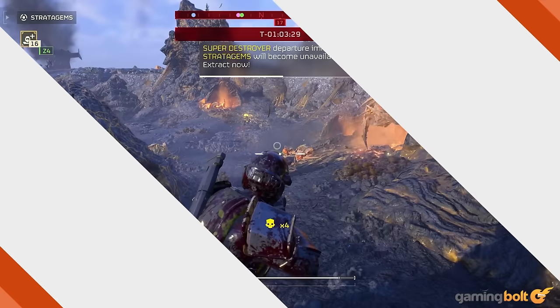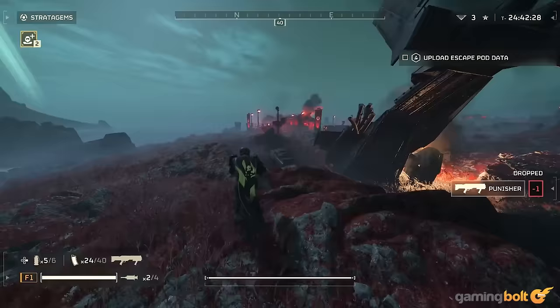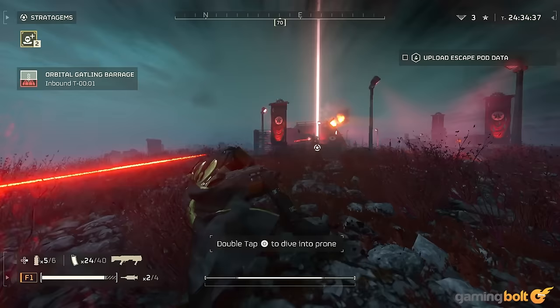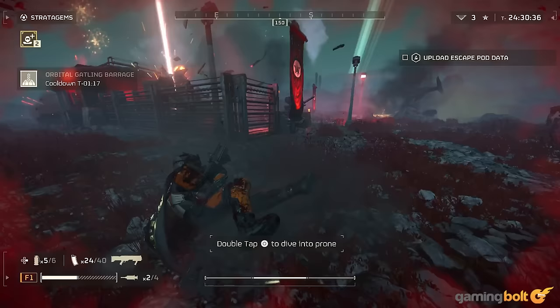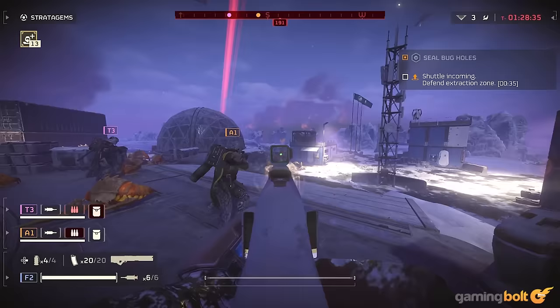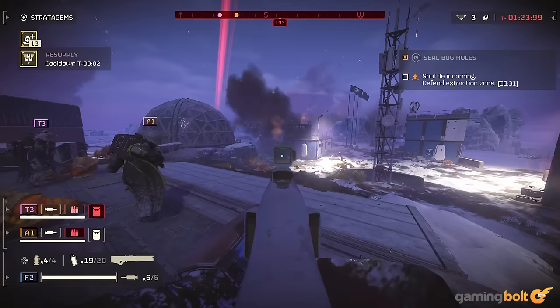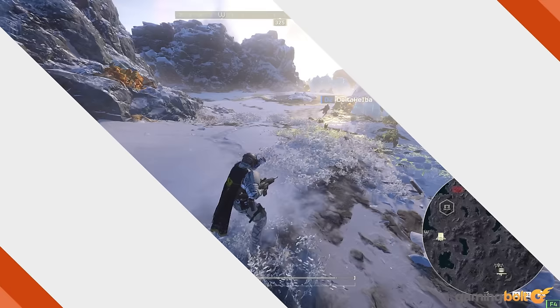How SEAF Artillery Works. Occasionally, an objective to arm an SEAF artillery gun will come up — prioritize that as soon as possible. It involves activating the artillery and placing shells inside. Once inside, you can call down artillery like any other stratagem. Some shells include a mini-nuke, which causes an obscene amount of damage over a large radius. However, you can also deploy EMP and smoke for more tactical purposes. Be careful, since shells will drop in the same order they're deposited in the artillery gun.